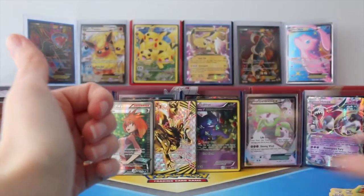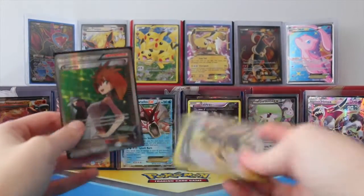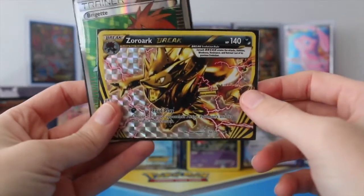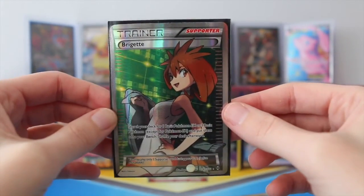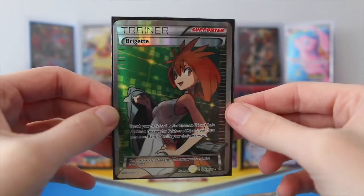But you know what, guys? Right here, these two cards made that entire blister pack worth getting. I love the Zoruark Break, and I'm super happy to get my hands on a Bridget Full Art Trainer card. So I think I'm going to pick this as my favorite for this opening.